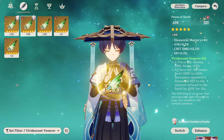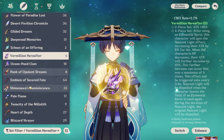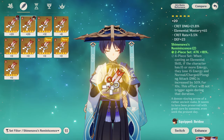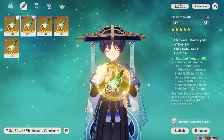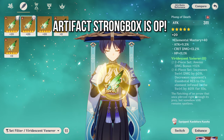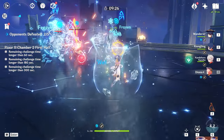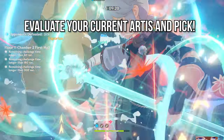My recommendation: either farm his best-in-slot set and hopefully get good artifacts reasonably quickly, or go for 4-piece Shimenawa's Reminiscence since you can farm Emblem of the Severed Fate at the same time — one of the best sets in the game that works on so many characters. Alternatively, go 2-piece Gladiator's Finale with 2-piece VV or 2-piece Shimenawa's. If you want to be resin-efficient, farm a different set, use the artifact strongbox to craft Viridescent Venerer pieces, and always farm his specific artifacts later. See what your resin economy allows and act accordingly.